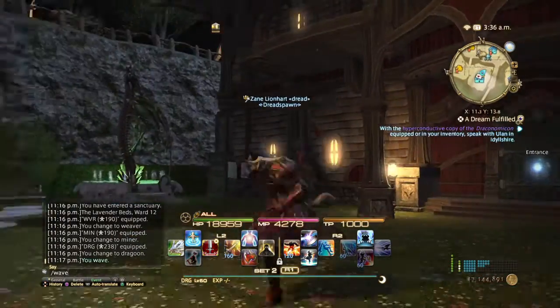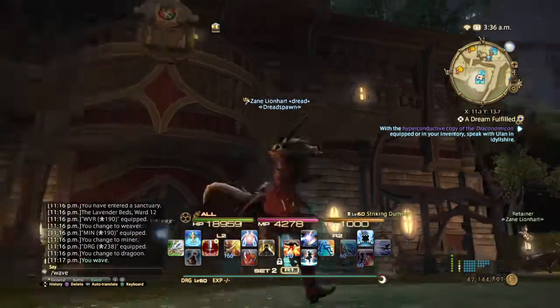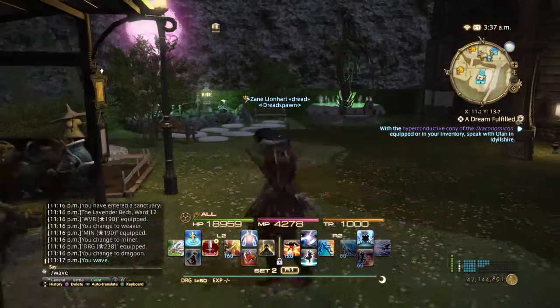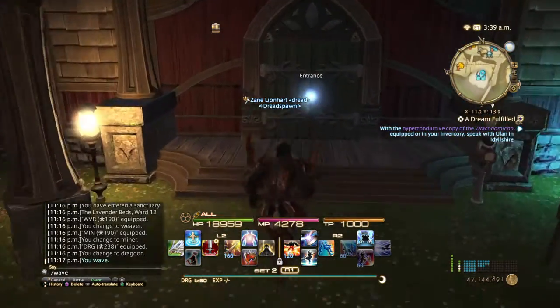That's our aetherite and gold mailbox. I chose red for the house because I love red. And yeah, that's the yard — so let's go in and I'll show you inside.